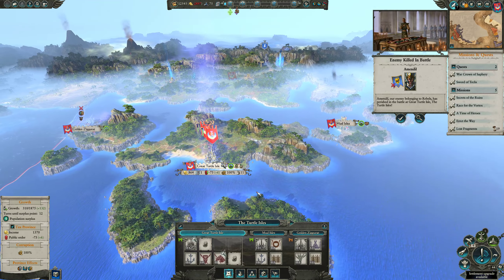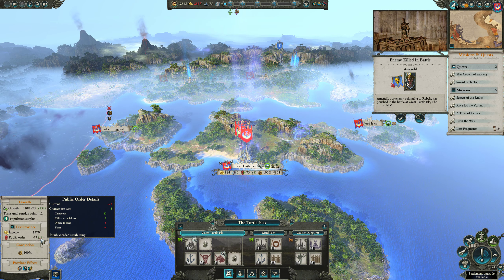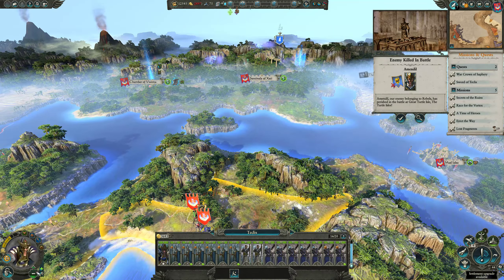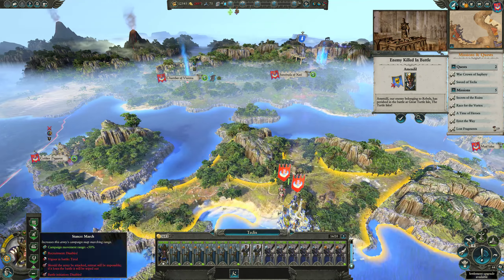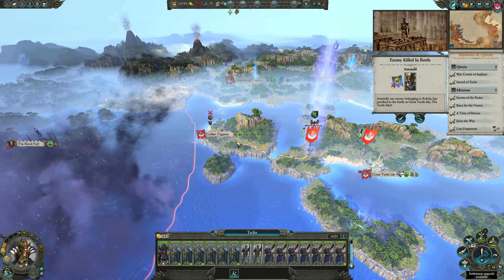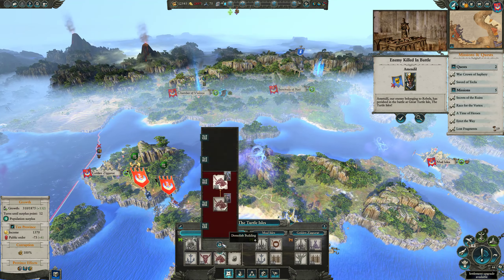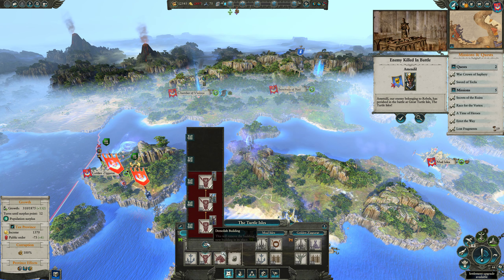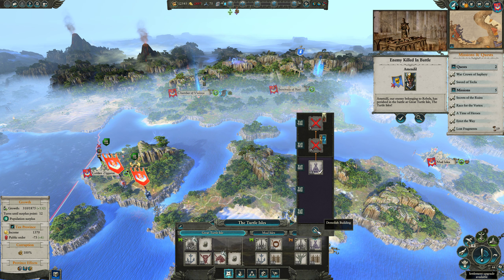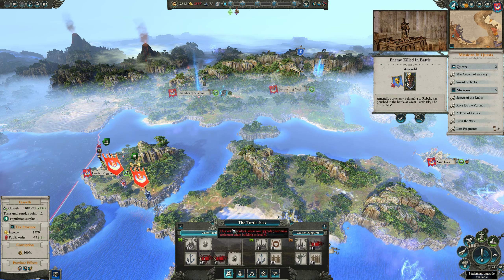And our public order — what's our public order look like? Plus six! Because of the military crackdown. Okay, this is kind of risky. What we're going to do is force march Techless North, go over and try to get the Blood Hall Coven building before they get replenished. We are ill at ease. We are also going to demolish some buildings — demolish the Shrine, the Horse Stable, and this one.